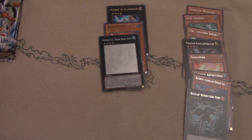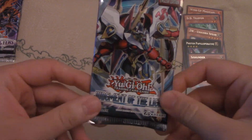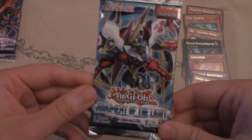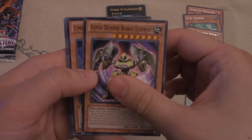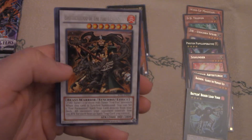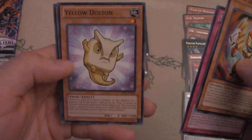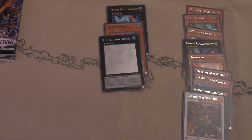Next we got Judgment of the Light. This introduced Bujins — that's what I remember. Also Trap Tricks and Star Seraphs. I really like this set because of Bujins; I did play Bujins. We got Brotherhood of the Fire Fist here, very cool. There's the Yellow Dust, and a Bujingi Turtle — very good card.